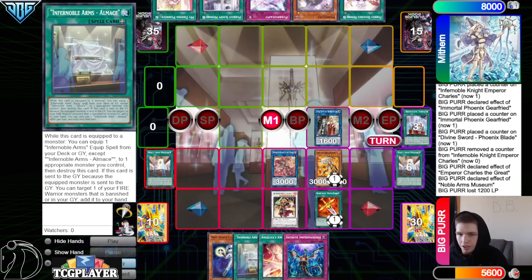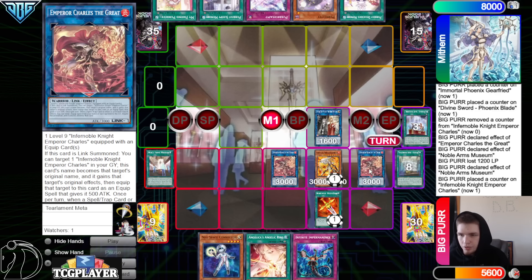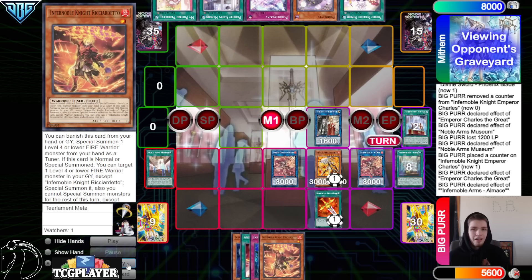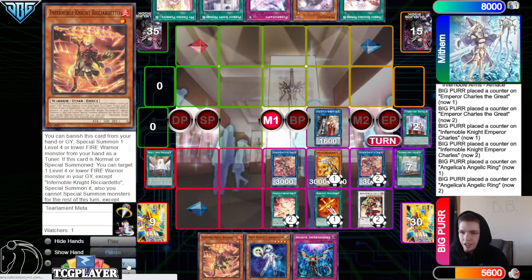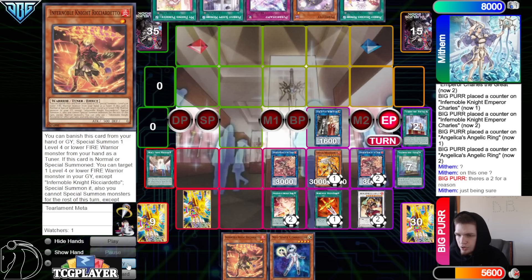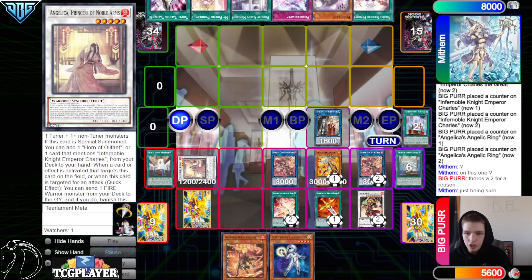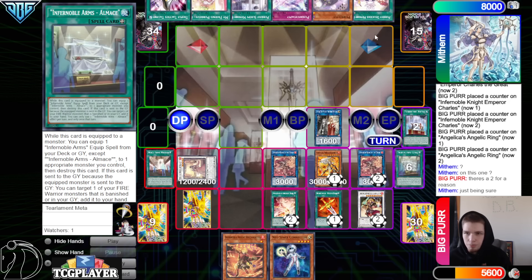Activate Phoenix Blade onto Gearfreed. Then go up into Emperor Charles the Great — effect to equip. Museum over Museum, pay 12, search out Al Mace. Then use Museum to summon Emperor Charles, equip Al Mace, go up into Emperor Charles. Emperor Charles 1, Al Mace 2 to add back the Ricardito from the banished. Equip, and then activate Angelica's Ring from the hand. They sit on this one — there's a reason for the second one, just being sure. Set Imperm, end phase, summon out Angelica. Just simply pass.